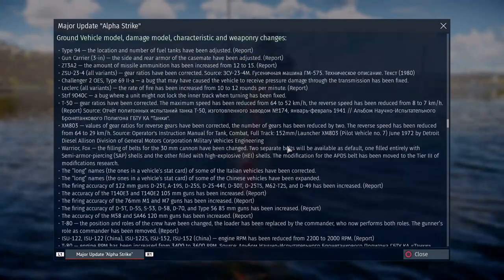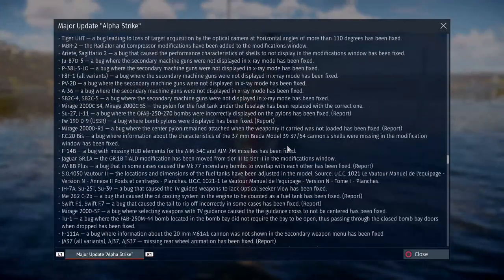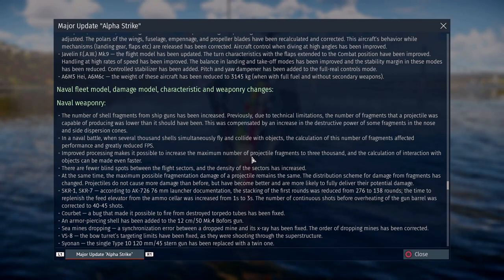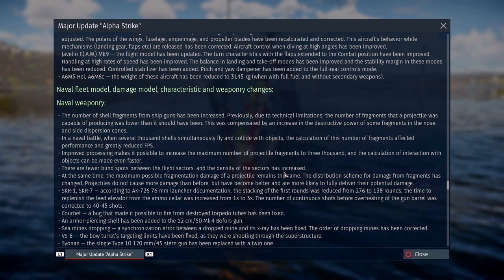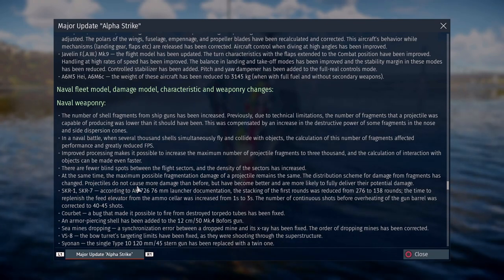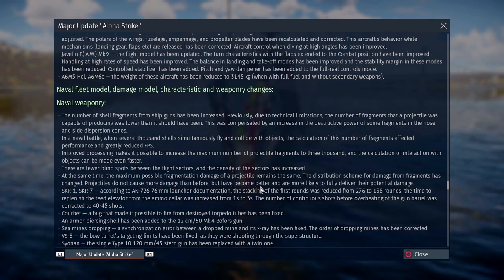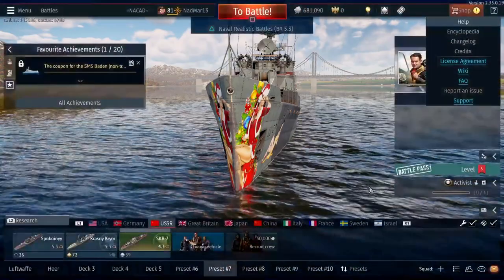In the changelogs you can see a part of it where everything is explained, and they said that the damage of the shell has not been increased but the distribution of the fragments has been changed. As you can see here, projectiles do not cause more damage than before but have become better and more likely to fully deliver their potential damage. That's exactly what they do.